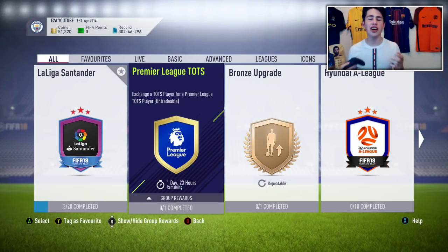Hey guys, Itaway here, and today I'm going to show you how to complete the brand new Premier League Team of the Season SBC the cheapest and easiest way. As of right now this will set you back around 70 to 80,000 coins on both consoles, and that is a really good price for what you're getting — a guaranteed untradeable Team of the Season player from the Premier League.